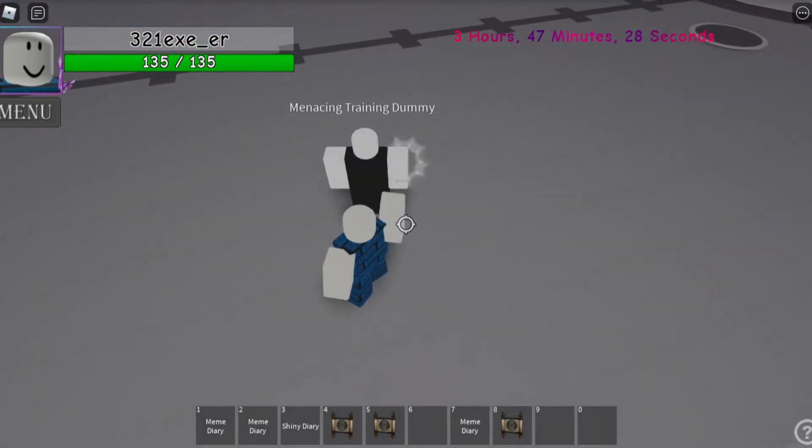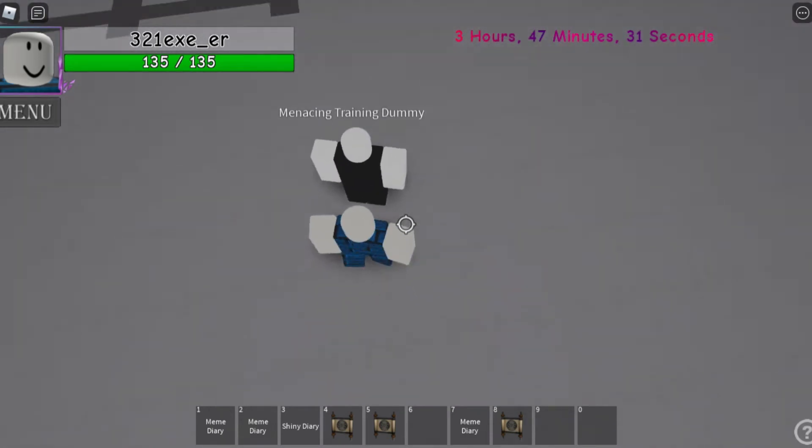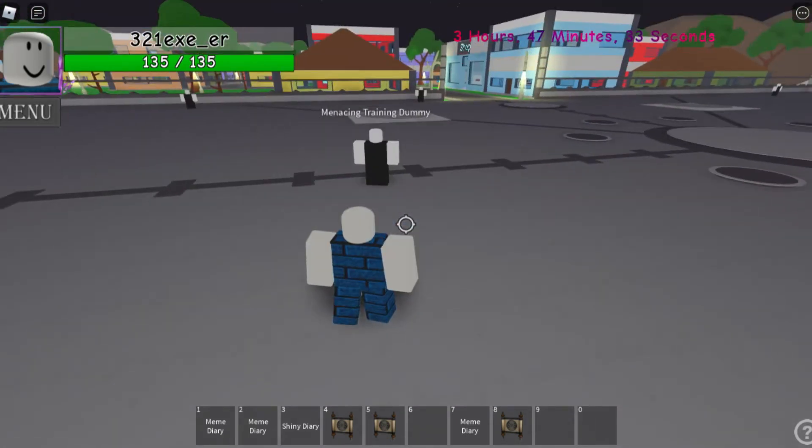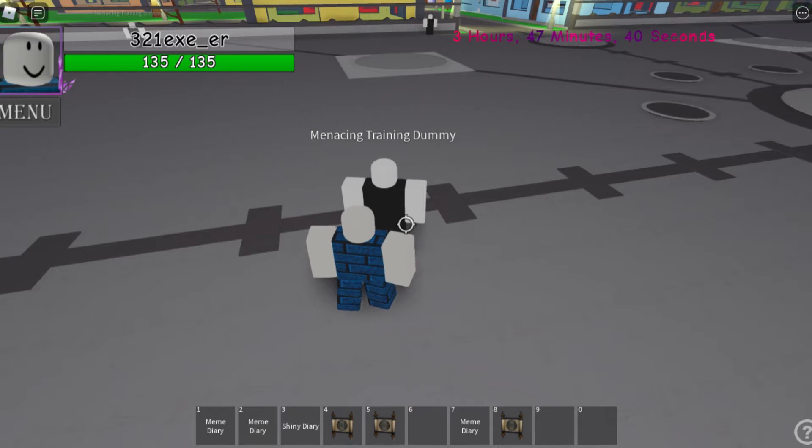Now moving to the next one: it is going to be the Uppercut. All you need to do is click E — boom, it does this uppercut. And of course the next one is going to be clicking R, which does three triple hits.